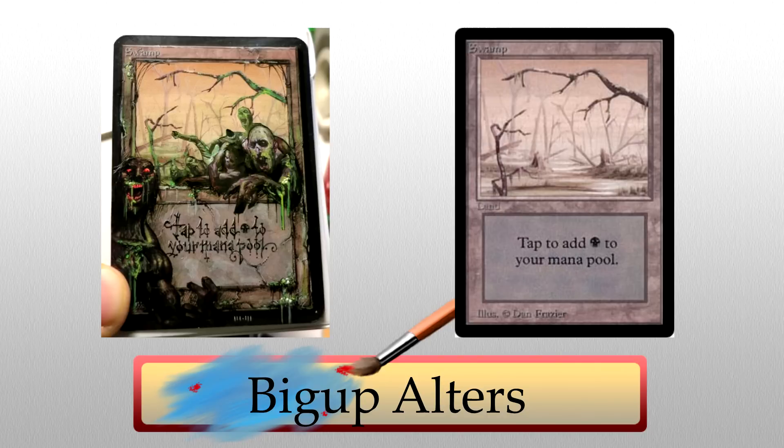I'd love a pile of these for a zombie tribal or a commander deck. I can't get over those borders — look at the bottom border specifically. Just A-plus work here. Very cool.